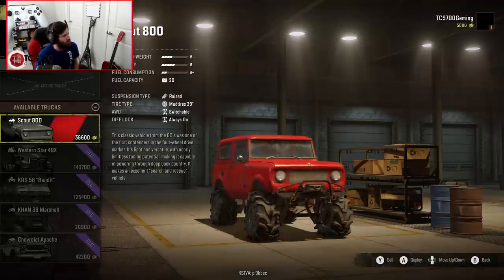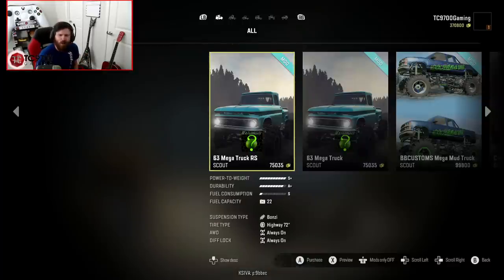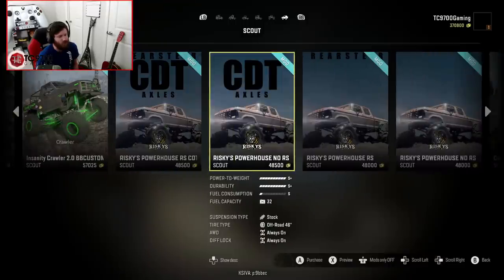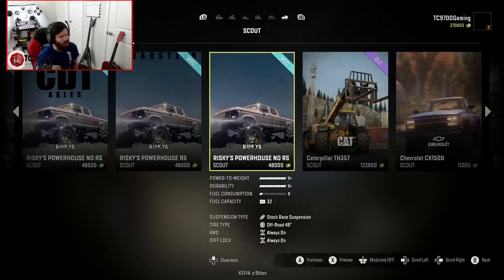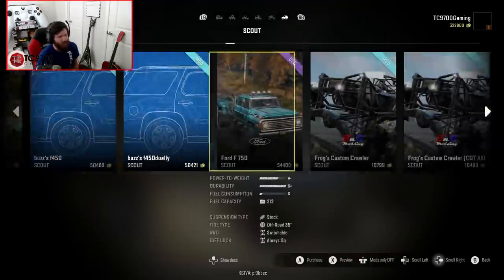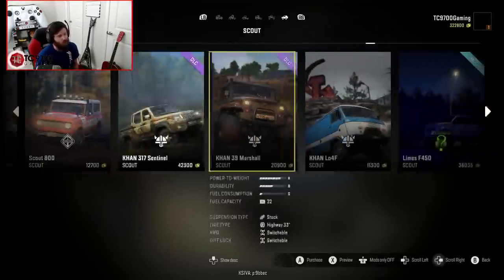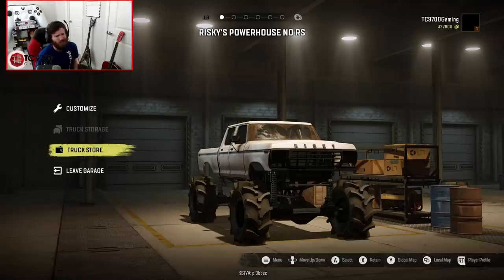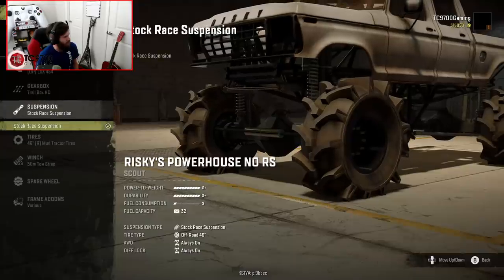We're going to have to go into the truck store first and buy something. I'm going to go ahead and sell all of my DLC trucks first because we don't need those, and we're going to go into the garage and buy something that should be right at home on these trails. I'm definitely thinking Risky's Powerhouse — I love it, it's such a great truck. The Frogscrawler Yeetmobile in crawler spec, Limes F450 — there are a lot of rigs that would be fun here, but we're just going to do a real quick setup on this truck.